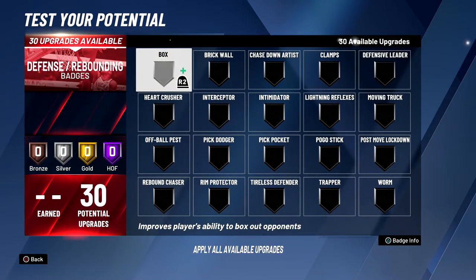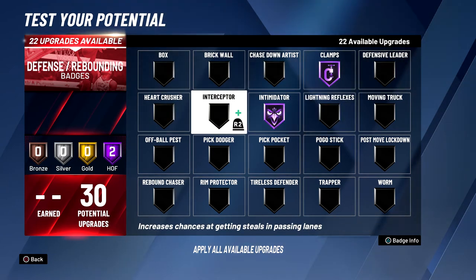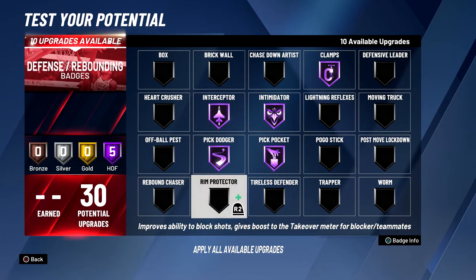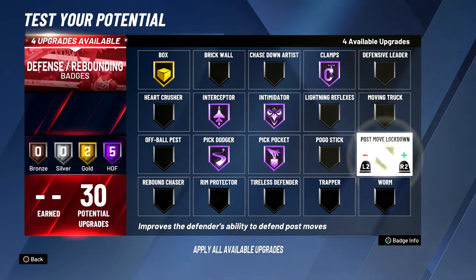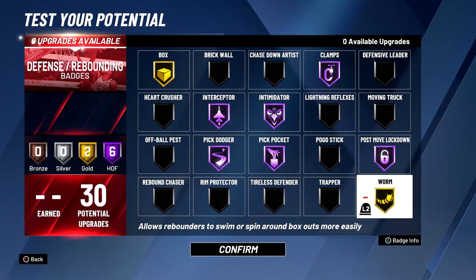For defense we have 30 badges — this build can guard big men and guards. We're going to put clamps hall of fame, intimidator hall of fame, interceptor hall of fame, pick dodger hall of fame, pick pocket hall of fame. With the 10 badges left, you could put rim protector hall of fame, but I suggest putting box gold just so you can box out big men, and with the last two badges I would put post move lockdown hall of fame so you can switch onto big men with no problem, then worm gold. It's good that you have rebounding badges on gold because if you do switch onto the bigs you'll be able to box out and keep them boxed out with the box badge so they don't just push you out of the way and get the rebound.